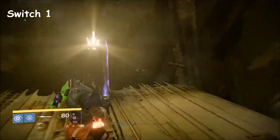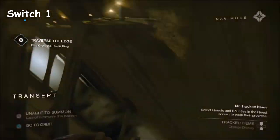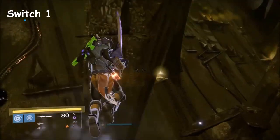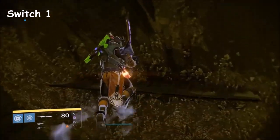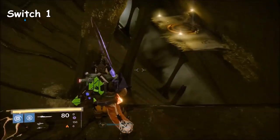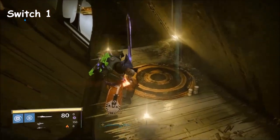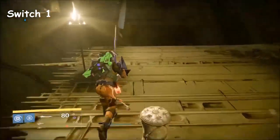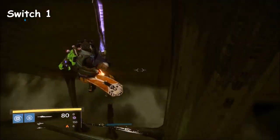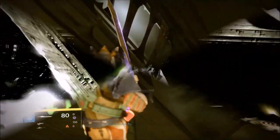To get to switch number 1, approach the first plate that needs to be activated to get to the other side. From there, use the exotic chest route to get to the exotic chest. Once you have, all you have to do is make it to the second plate if you don't have anyone activating the plates. Otherwise just activate the first plate to get to the second plate. Once you're on the second plate, just let someone stand on it so you can get to the first switch. If you don't have anyone activating the second plate, you can do this. And once you have, this is the first switch.